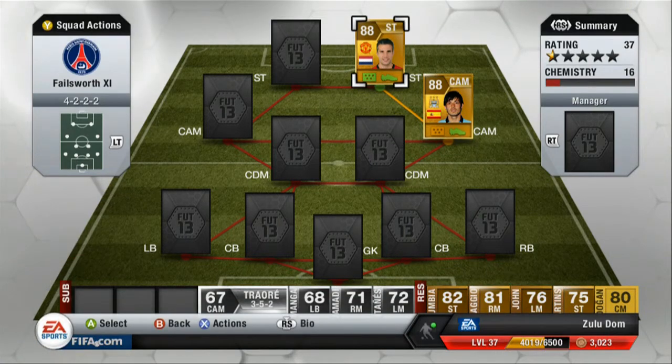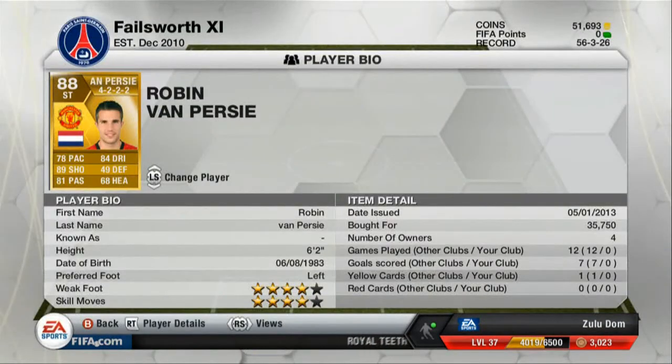Robin Van Persie is in strike position. He has 78 pace, 89 shooting, 81 passing, 84 dribbling, 49 defense, and 68 heading. His height is 6 foot 2. He has a left foot, 4 star weak foot and 4 star skill moves, on the 4-2-2-2 formation.